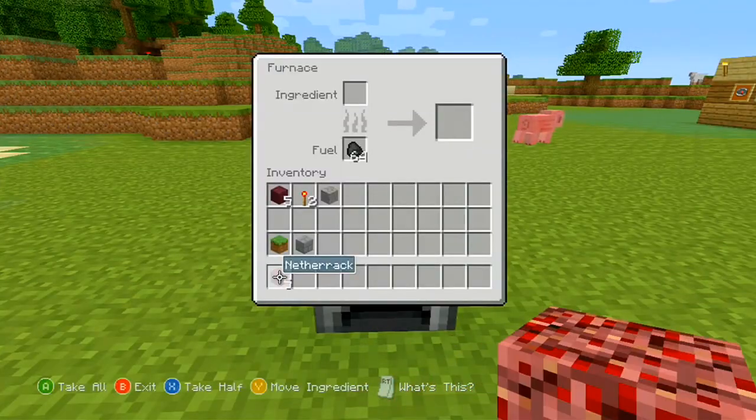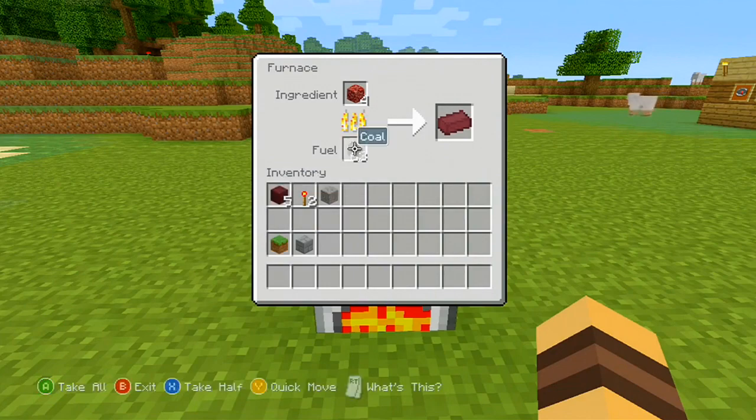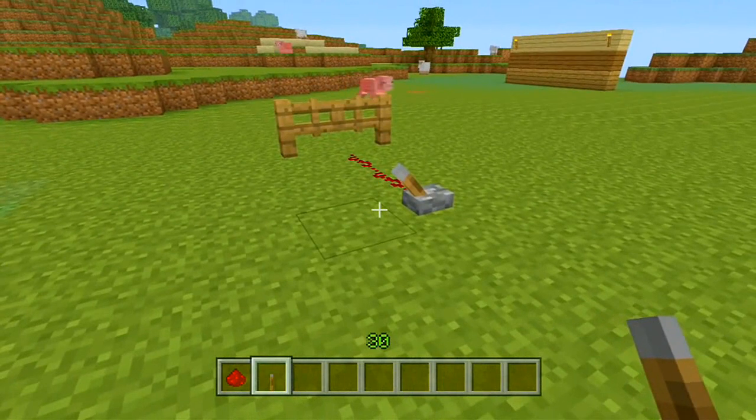You can now put netherrack into a furnace and you'll get yourself some nether brick. Fence gates can now also be opened via redstone.